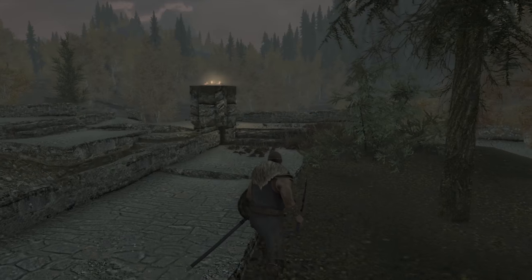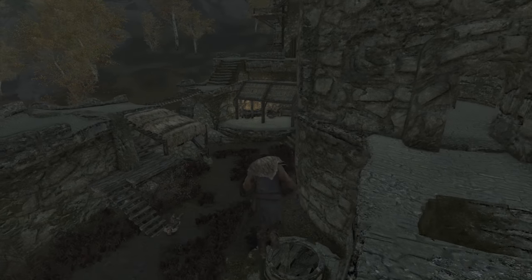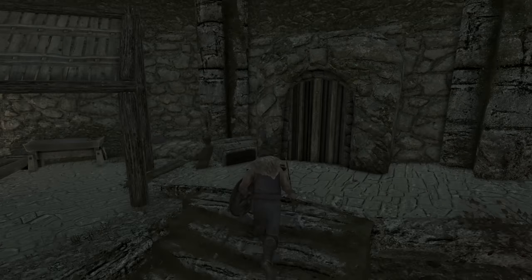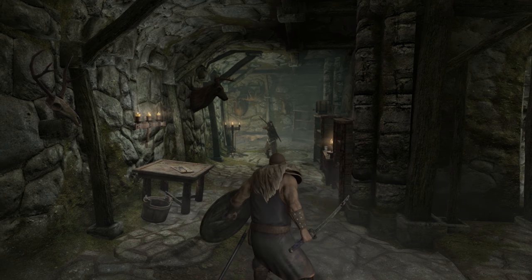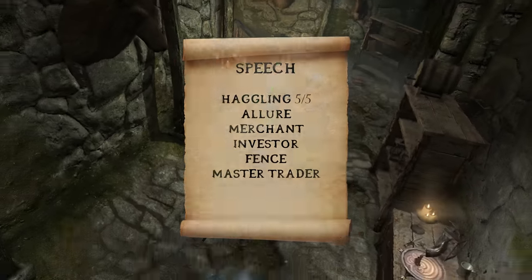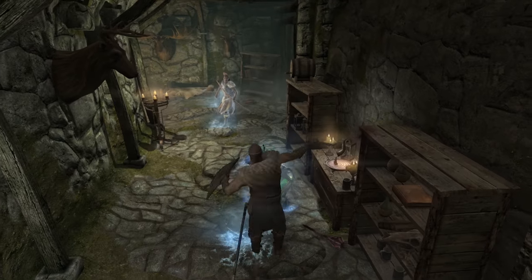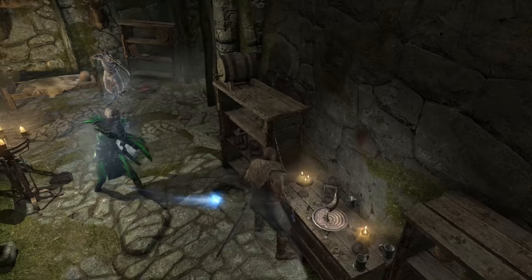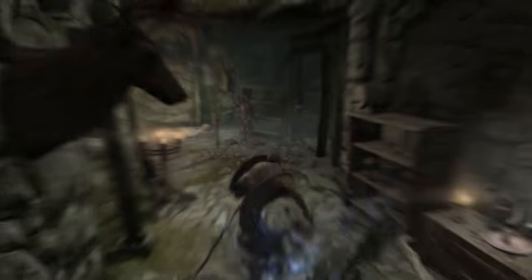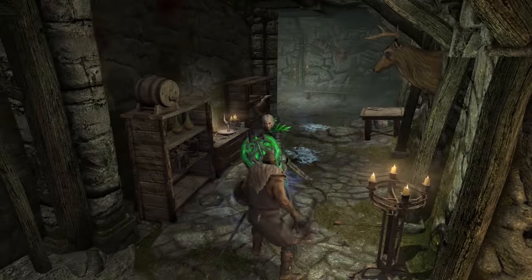Lastly but not least, we have the skill that separates the average military commander from the true ruler. We already know the Emperor can fight, but with his speech skill, we also know he can inspire loyalty and admiration from everyone he encounters. From the speech tree, we recommend taking the entire left branch. With these perks, the Emperor will be a god of the market, bartering like a pro. Having Investor and Master Trader to invest in merchants for future gain is a perfect example of the Emperor's ability to create a thriving and sustainable economy under his rule. And so, with those skills, shouts, and perks sorted, this is how the Emperor will play.